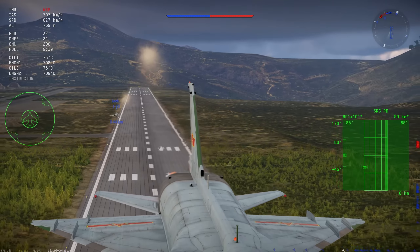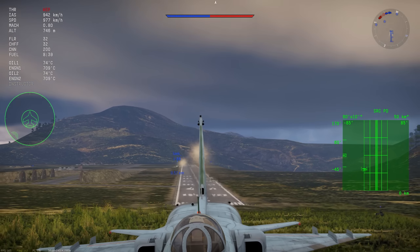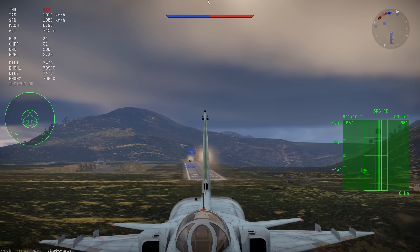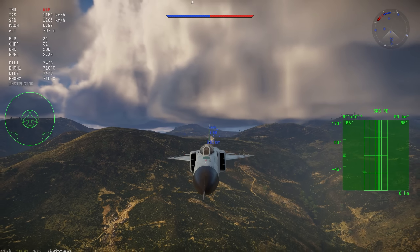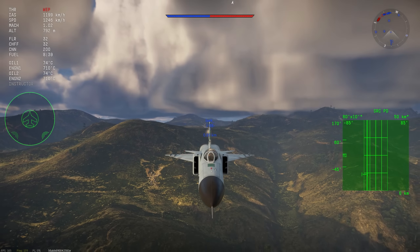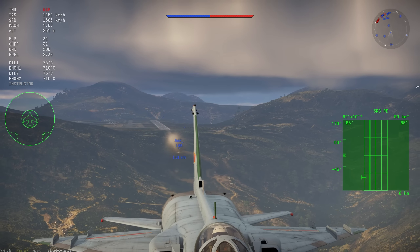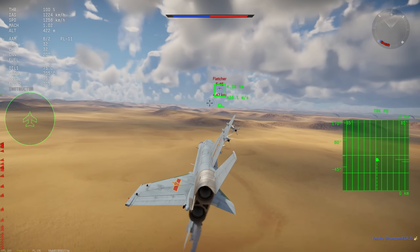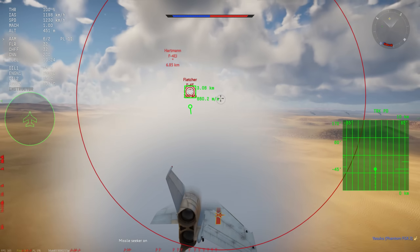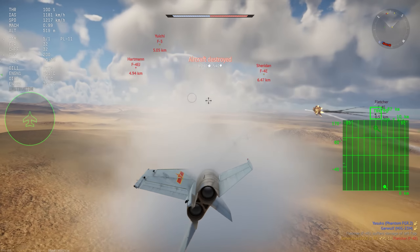In addition to the new missiles, the J-8F also has better engines. I did a side-by-side with my friend Jake comparing the old J-8B to the new J-8F. These have roughly 500 kilograms of force more per engine, which gives you a lot more acceleration even just off the runway. At higher altitudes you'll really feel it — I hit Mach 1.9 on the dev server, which I'm not used to in the J-8. If you're looking for speed at higher altitudes, this plane is perfect for that.